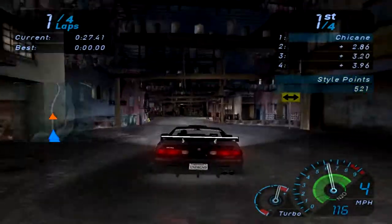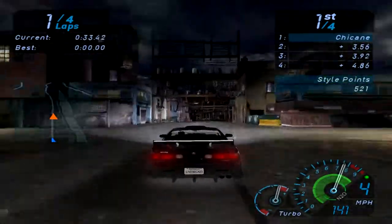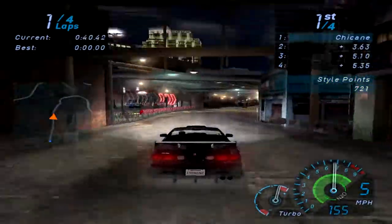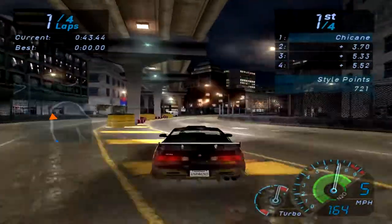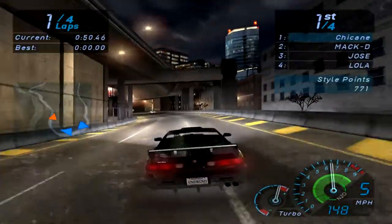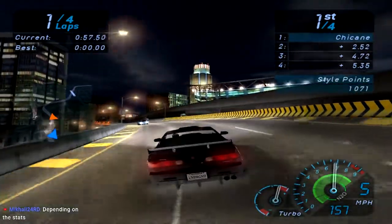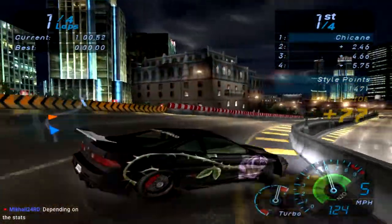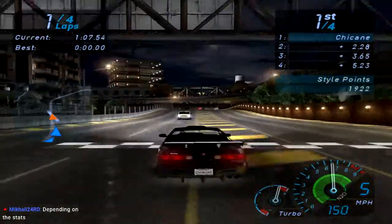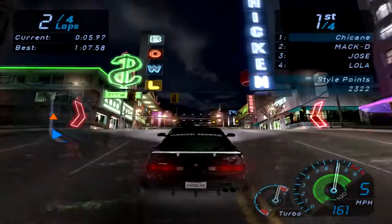So guys, should we trade in our Integra for an Eclipse? What do you guys think — is that a good idea? Like I said, we're going to finish the game off with the S2000 regardless, so I'm just trying to use as many different cars as possible before that. The car gets unlocked — depending on the stats, we'll look at the stats in the next segment. Sick drifting — and by the way, that wasn't intentional. I wasn't trying to drift around the corner, but somehow this Integra is able to do that even though it's front-wheel drive, because NFS speed logic.